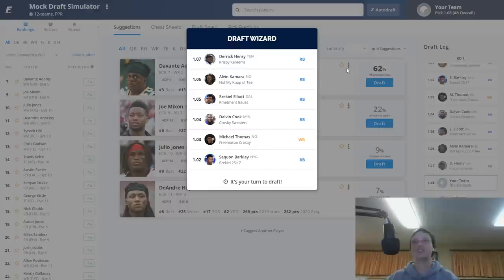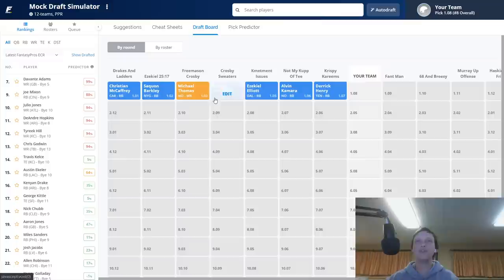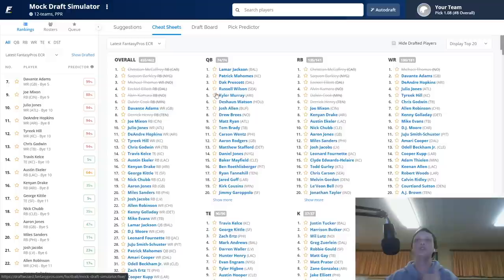The first couple of picks are going to be pretty much the same every time. Christian McCaffrey was the first overall pick, followed by Saquon Barkley, Michael Thomas, Dalvin Cook, Ezekiel Elliott, Calvin Ridley, and Derrick Henry. Michael Thomas typically goes from pick one to pick five. The running backs — CMC is the clear one pick, he's just the safest. Only one wide receiver has been taken because a lot of people wait to try to get wide receivers later, which is why the value is so good later and the running back value later is absolute dookie. So we're going to go with my favorite running back still available — Joe Mixon.